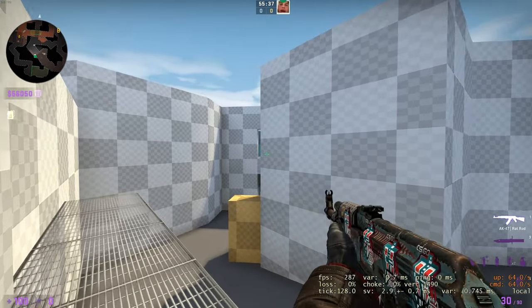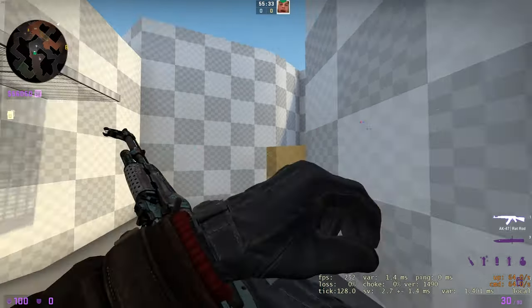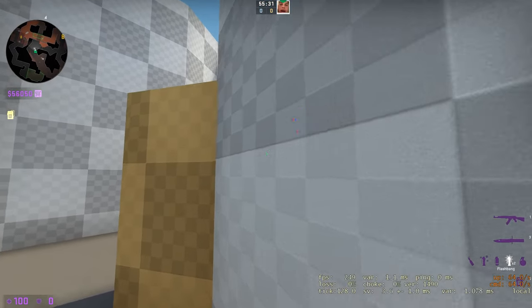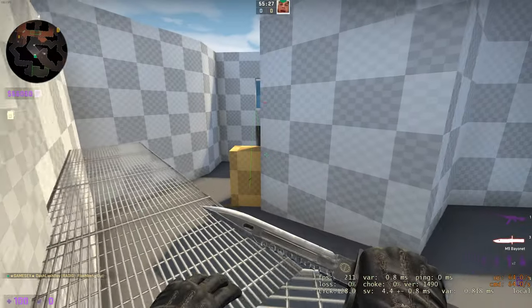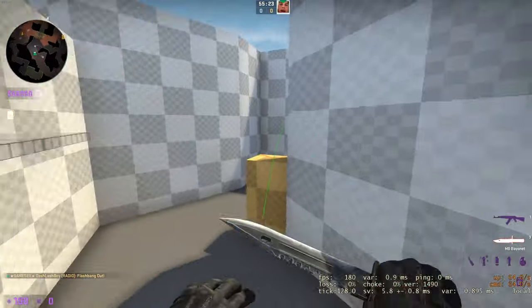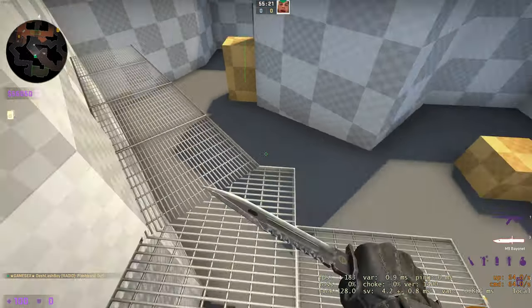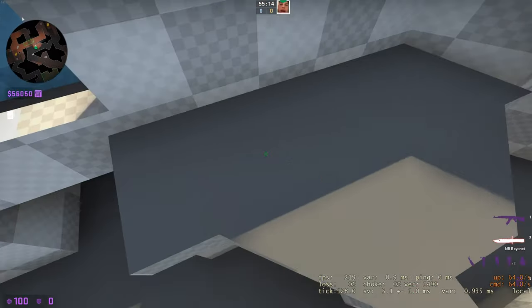Now you can just do this, and maybe get a double peek — someone goes lower or they send a flash and then someone goes up right here and peeks. So you can double peek from someone there and someone here. Squeaky is exactly the same.